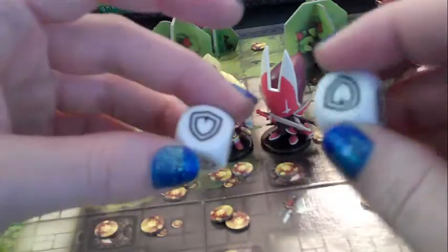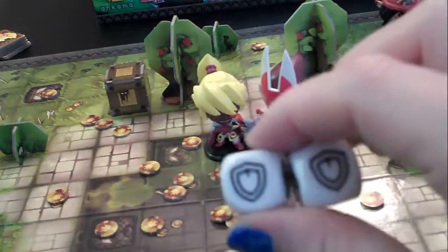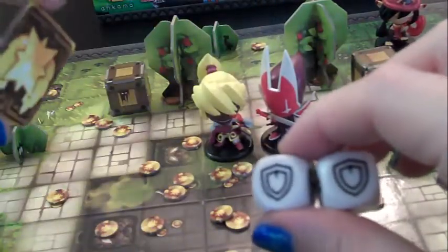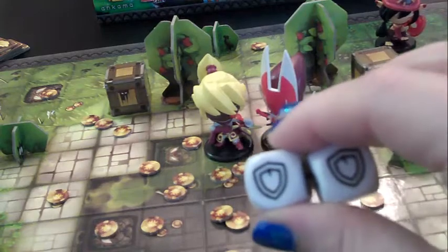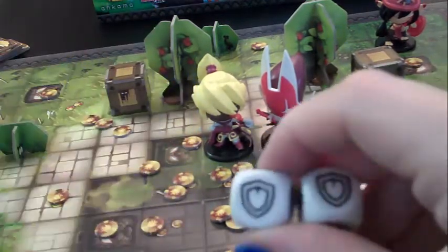Now if an event happens where I roll doubles, this is called tension, and then both sides of the game lose one of their gallons of glory permanently. This makes the game somewhat shorter and keeps it down to a nice 45-minute or so time.